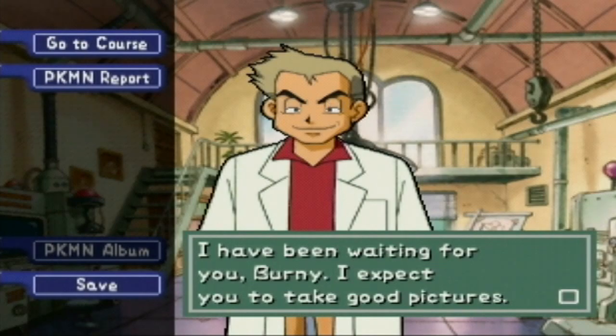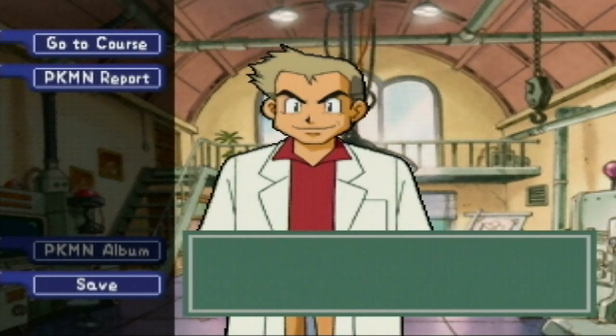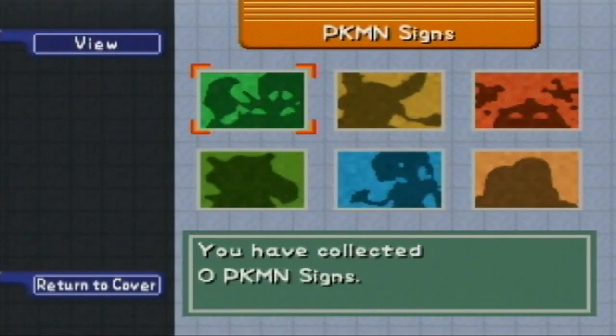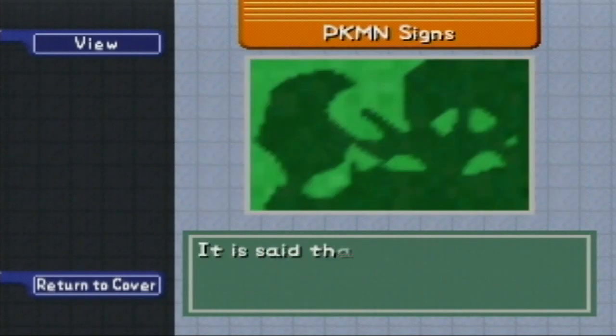Last time, we got ourselves a Dash Engine, and we got ourselves a new assignment from Professor Oak. The assignment is to come take pictures of Pokemon signs. So far, we have no Pokemon signs, so this is pretty self-explanatory — to take pictures of things that look like...